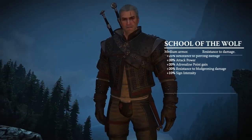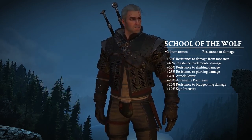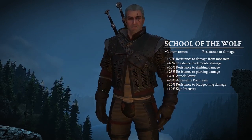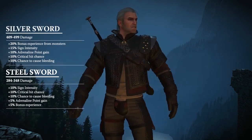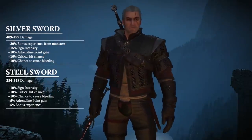The School of the Wolf: this medium armor set provides plus 50% resistance to damage from monsters and an increase to attack power, adrenaline point gain, and sign intensity. The Blades of the Wolf provide a boost to adrenaline point gain, sign intensity, critical hit chance, and the chance to cause bleeding.